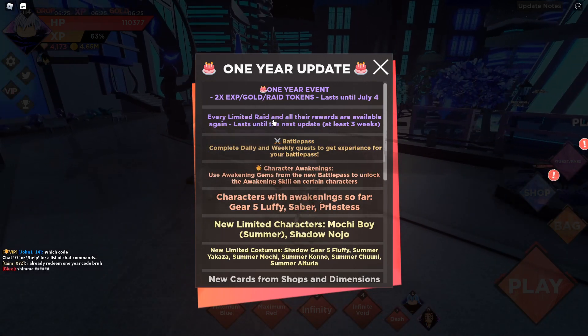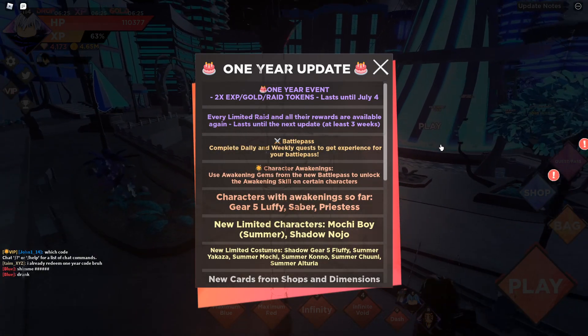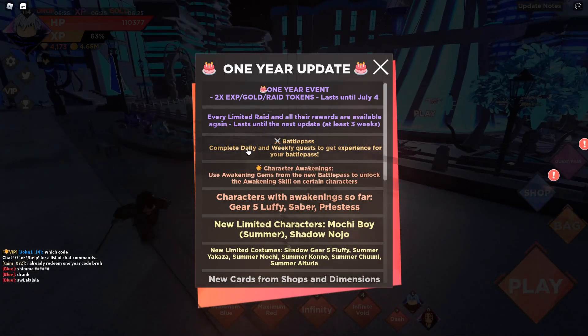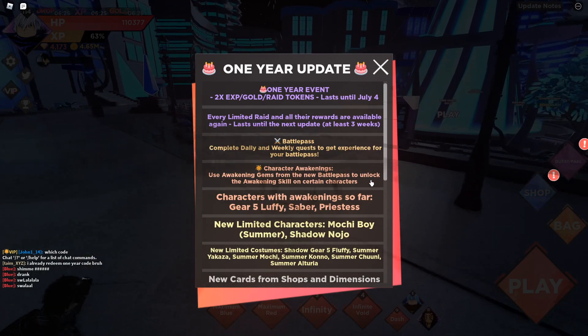Every limited raid and all their rewards are available again, lasting until the next update — at least three weeks, which is actually really nice. They also added a battle pass with character awakenings. You use awakening gems from the new battle pass to unlock awakening skills on certain characters.